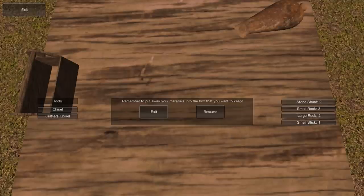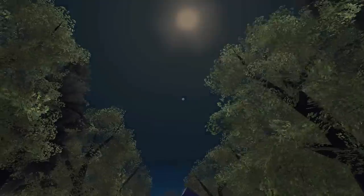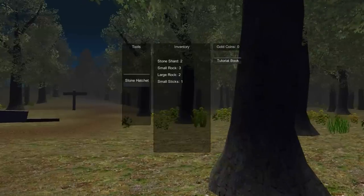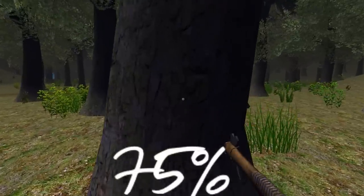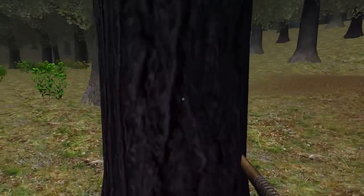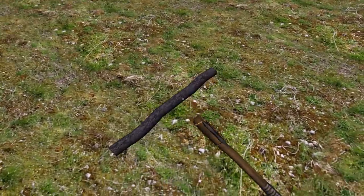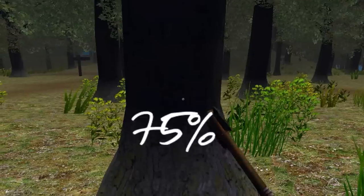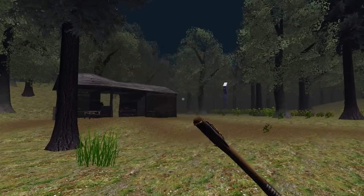We don't have any more large sticks, so let's pop our chisel away and exit the table. Back in the world — it's starting to get a bit dark. One of our plans for future development is, once we're able to get Unity Pro, there's a lot more we can do with skyboxes, weather, and day-night cycles. Going to our inventory by pressing E, we can see all our items, and now a stone hatchet as a tool. Before we couldn't do anything, but now we can cut down trees and pick up resources — and this time we got some logs.